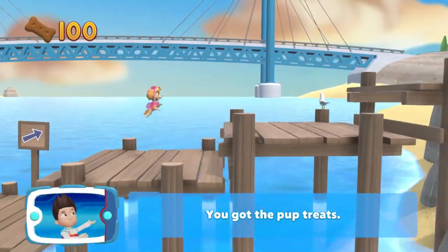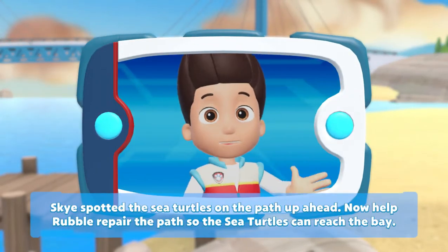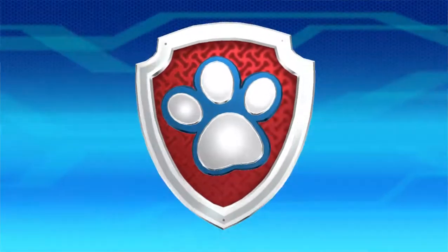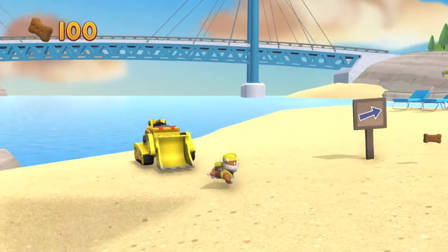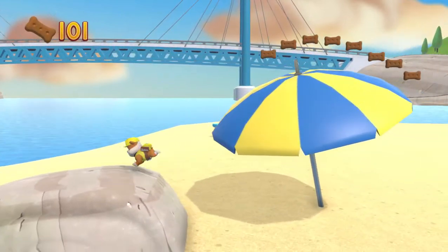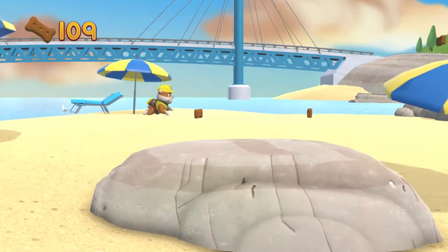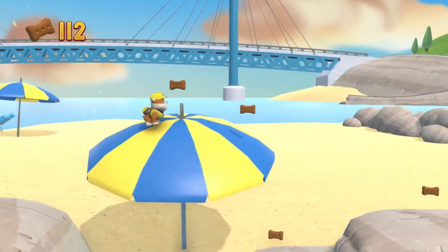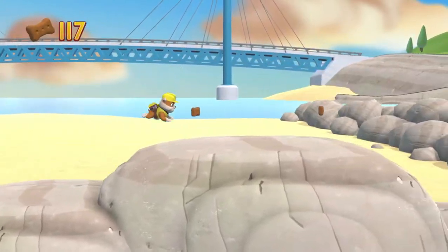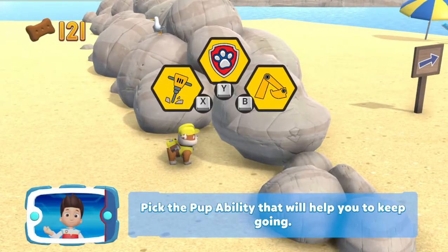You've got the pup treats! Skye spotted the sea turtles on the path up ahead. Now help Rubble repair the path so the sea turtles can reach the bay. We're about halfway to the end. Select all the pup treats you find to earn the PupAbility that will help you to keep going.